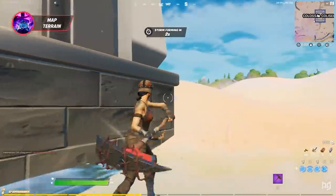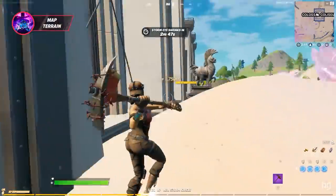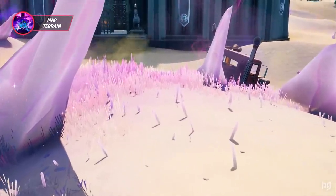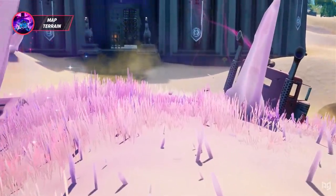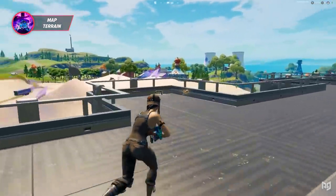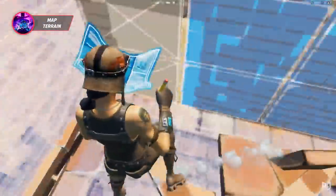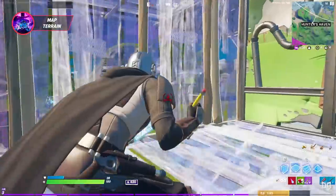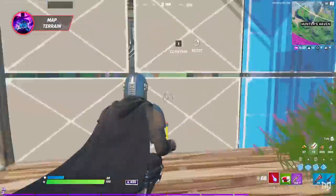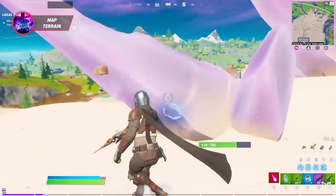The walls of the Colossal Coliseum have a twist — they are unbreakable, meaning you can't farm them for materials. The only way to get into the POI is to land there at the beginning of the game, build over the walls, or use one of the two available gates. This is a very interesting mechanic, especially for staying safe in the mid-game. If you base up on one of these unbreakable walls, it's literally impossible for people to break you down, meaning you'll be extremely safe during the mid-game.